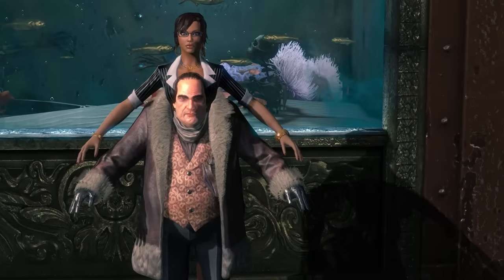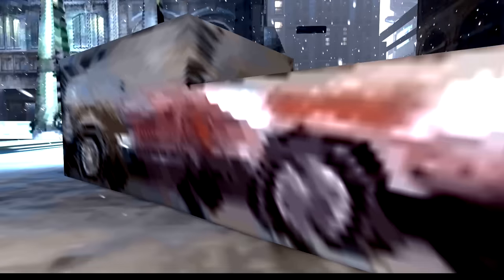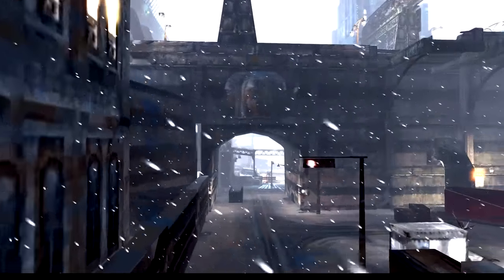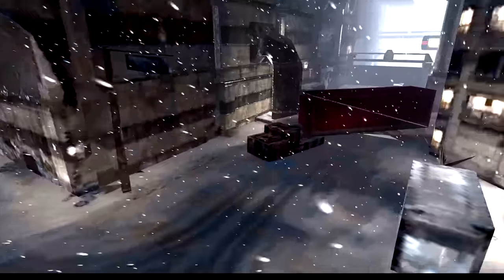We are just going through all the developer techniques one after another in this episode — from A poses to billboarding, and now low level of detail. Checking out the models way off in the distance in the town of Arkham, all these vehicles are basically boxes for the most part. It's really funny to see these low-detailed tires just slapped on these primitive models. It's amazing the things that we have to do to achieve a living, breathing world in video games.